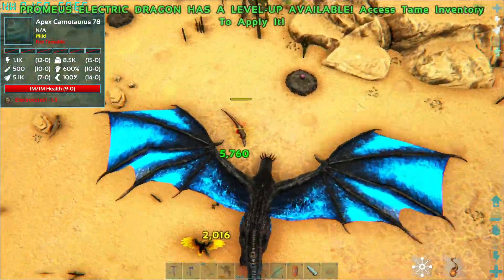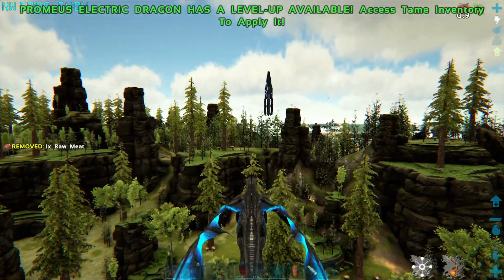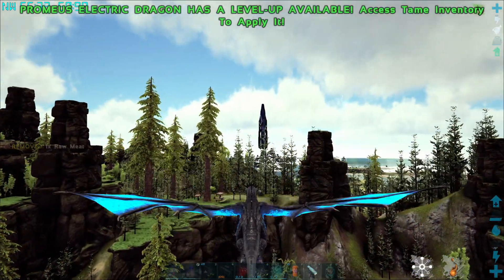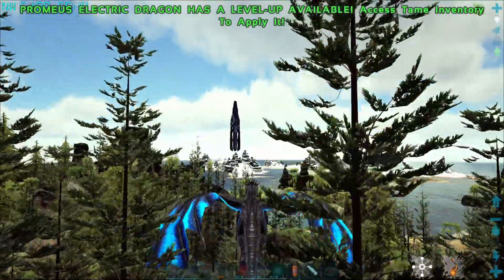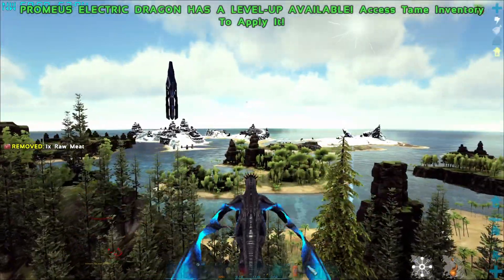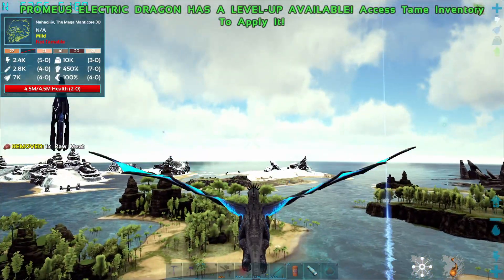Oh, an apex carno - wow, that's too strong, I'm just going to abandon ship, I'm not fighting that. The apex creatures are from AG Reborn, so I don't want to use a paradise boss versus AG creatures. I need to get myself some spinos - I've got one spino that we had hatched and tamed. We've got a mega manticore over there and the ice titan was somewhere down here.